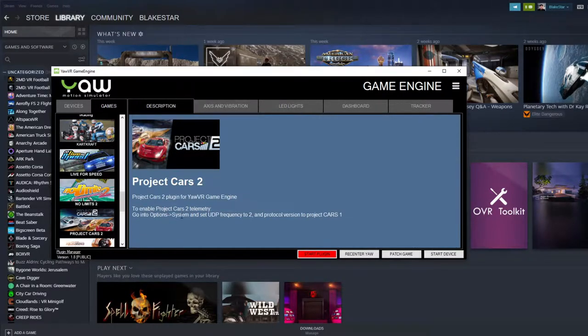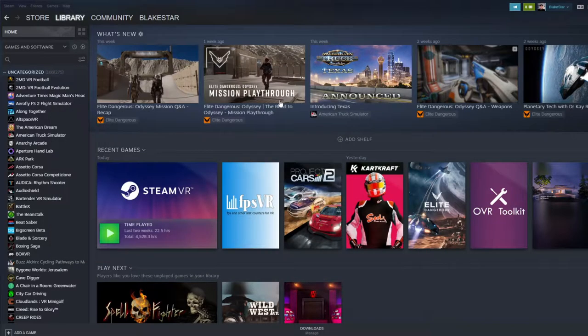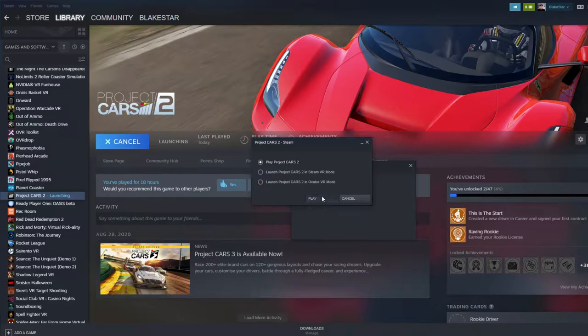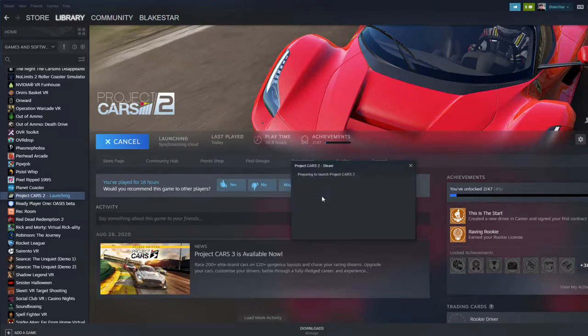Go into Options, then System, and set UDP frequency to 2 and protocol version to Project Cars 1. Then go to Project Cars 2, press play — and this is how you do it step by step.